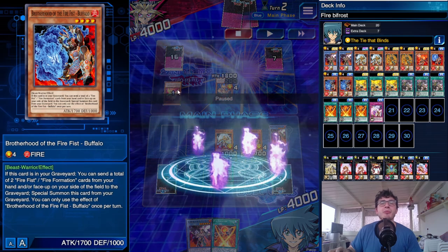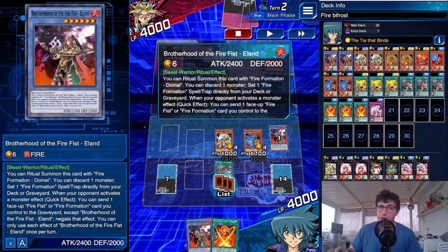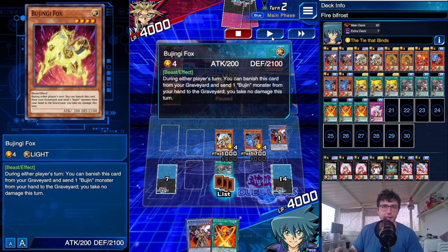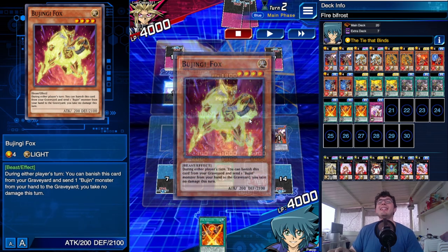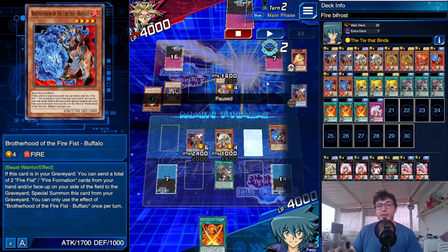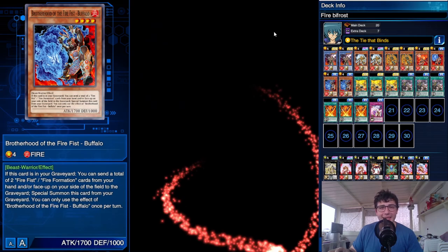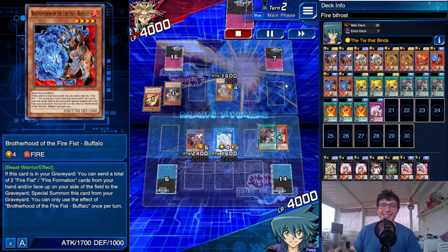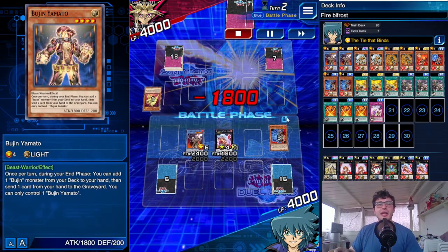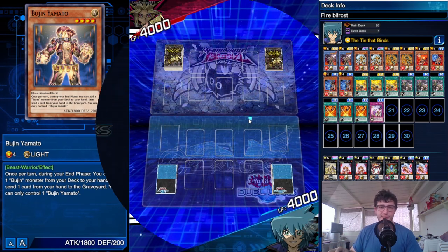The opponent should have activated Bujingi Fox before I summoned Helland, because Helland can negate it. He misplayed and let me summon Helland, then realized too late. He used Bujingi Fox — Helland negates it, sending Buffalo to the grave. I use Tensu, then Buffalo's effect brings him back to the field, Xyz summon into Cardinal, which sends Bujin Yamato and the other monster back to the deck. No defense — swing in for game. That's how you attack with Firefist.